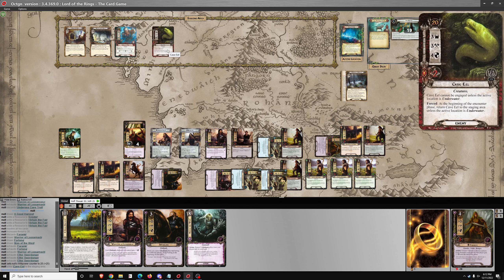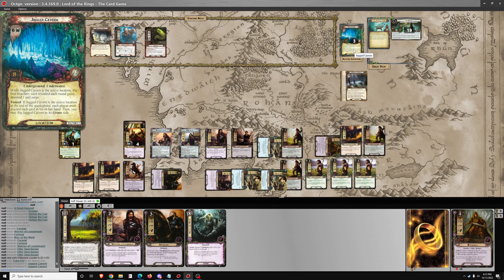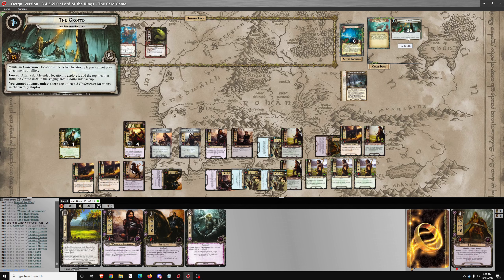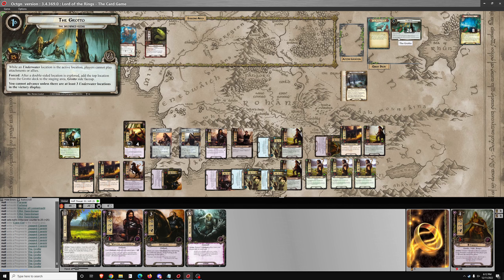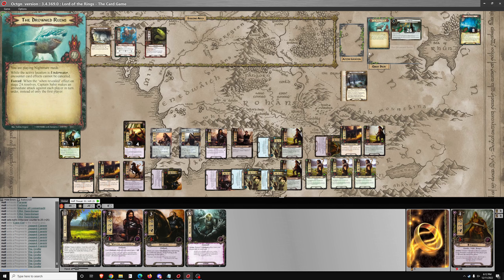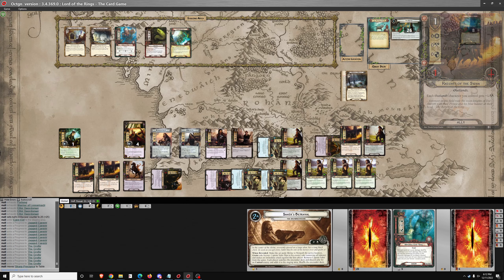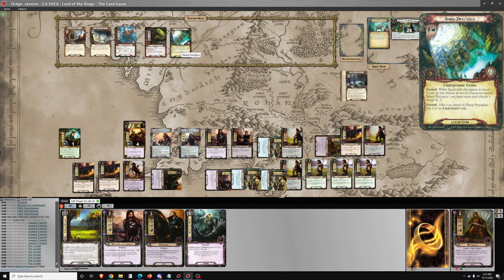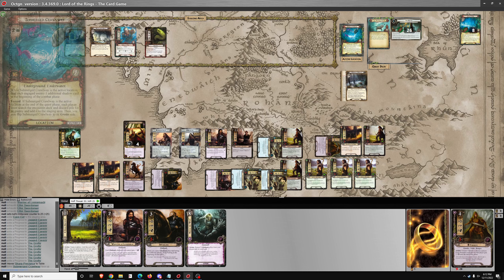Hopefully not a Treachery — it is not. 15 progress — that will add this underwater location to the victory display. After a double-sided location is explored, add the top location from the Grotto deck. When faced with the option to travel, if you do not choose to travel to a location named Sharp Precipice, you must raise each player's threat by 3. We will travel there and flip it to underwater.